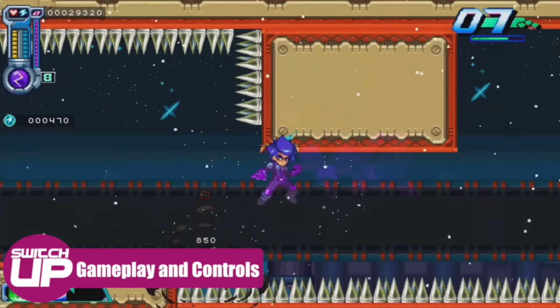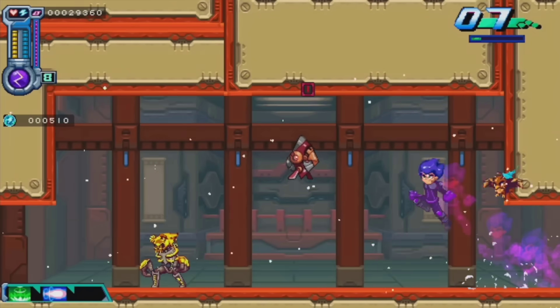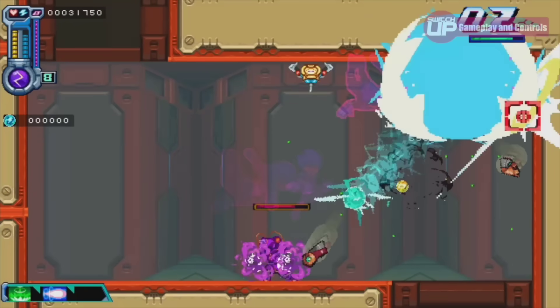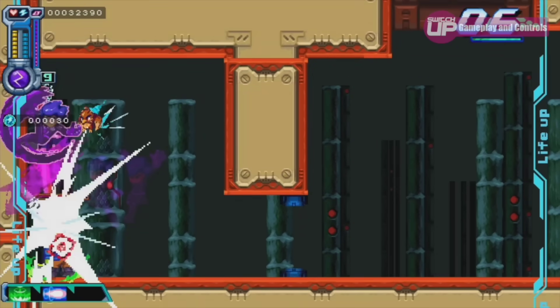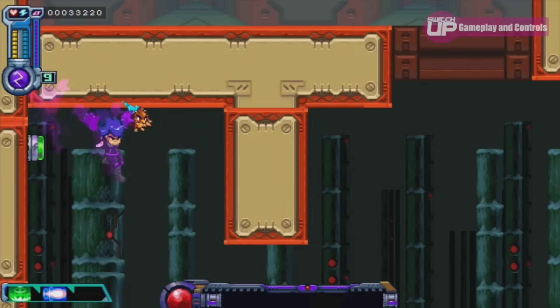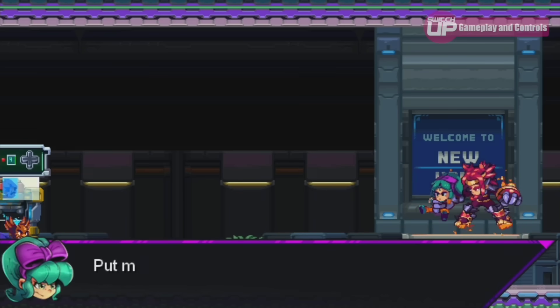At its heart, this is a high-octane platformer with an emphasis on exploration and score attack. The stages are filled with several different collectibles that require the player to explore every little nook and cranny, or even to replay the level with a specific power-up. You start out with a lightning power, which allows you to dash in different directions, but also to interact with switches within the environment. You can attack enemies by jumping or dashing into them, and once tethered to them, he can release a spark to finish them off.